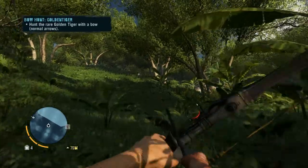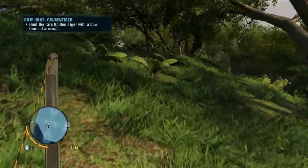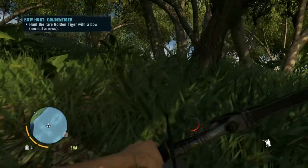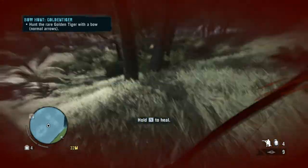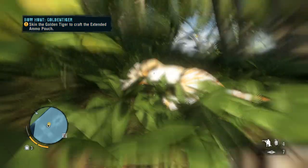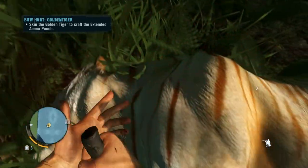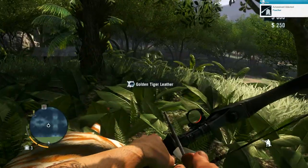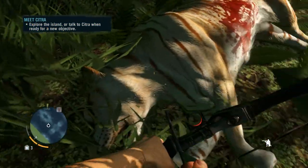Oh, yeah! Oof. Alright, that's skin the Golden Tiger to craft the extended ammo pass. Sorry, Mr. Tiger. Hunter - Golden Tiger, Golden Tiger Leather. Go to Citra, we're ready for a new objective. Okay. Sorry there, Mr. Tiger.